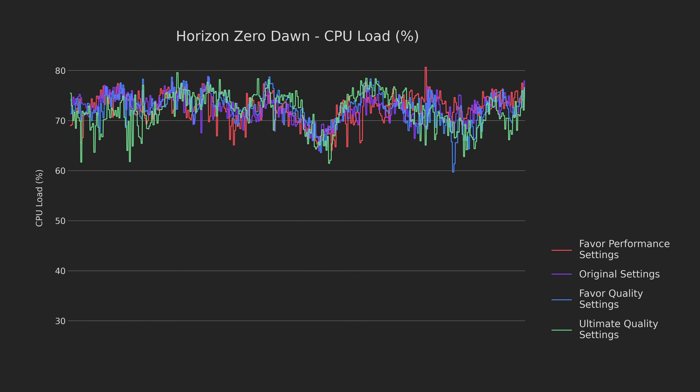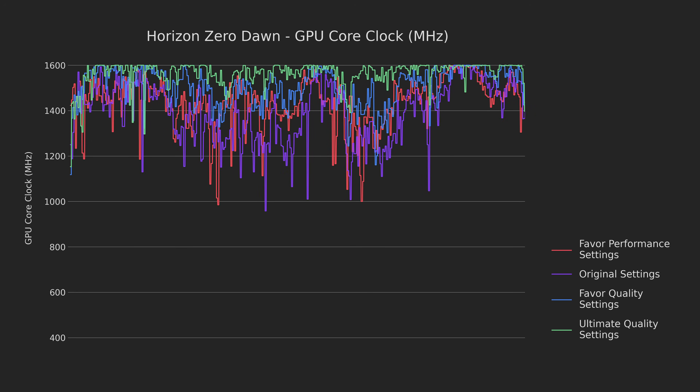Looking into what the bottleneck may be, we can see that all the presets use the CPU very equally and don't come near maxing it out — wherever the bottleneck is, it's not this. Moving onto GPU clock speed, we can see that, unsurprisingly, Ultimate maxes out the GPU and the lower settings don't. What I believe to be happening is that the clocks aren't rising to the occasion quickly enough, likely making Horizon a prime candidate for GPU pinning on lower presets especially.